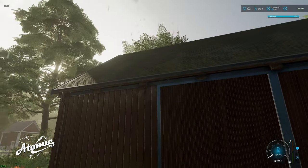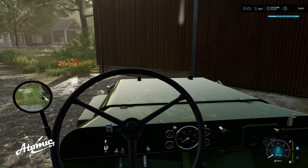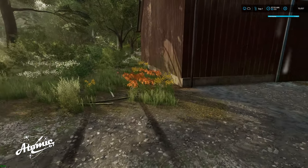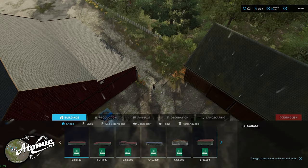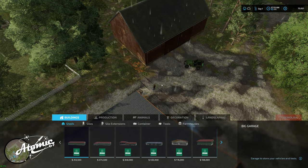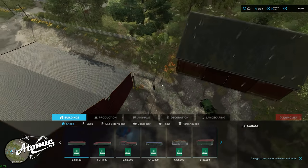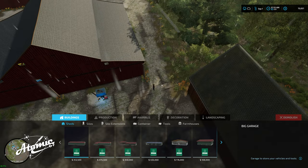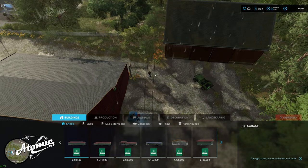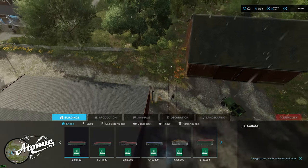Yeah, I like open-cab tractors and open-cab vehicles — you just get to see more. So this is the area I was thinking of doing this. Just so you know, if you're new to Farming Simulator 22 and you don't do the terrain editing very much: Q will rotate you counterclockwise and E will rotate your screen clockwise. W is forward, S is backwards, and D and A are the respective sides.